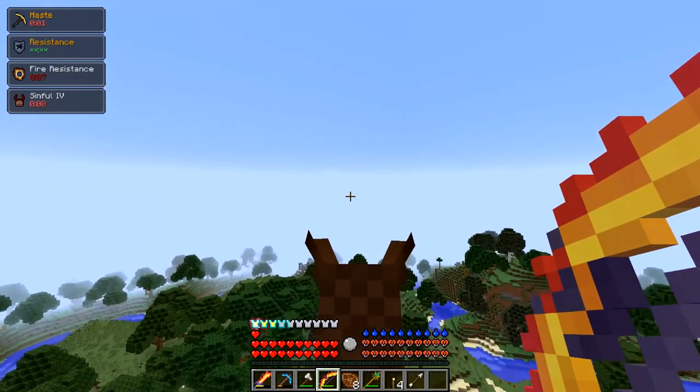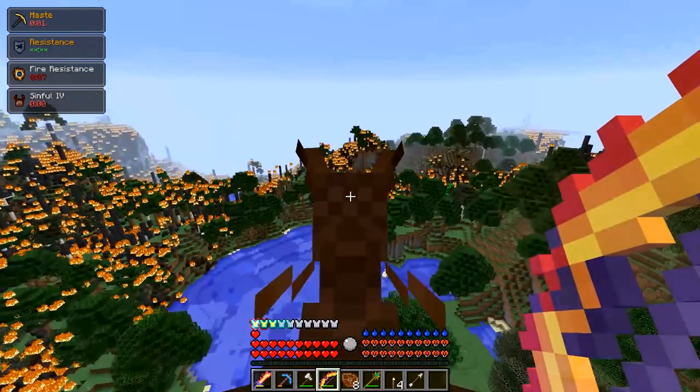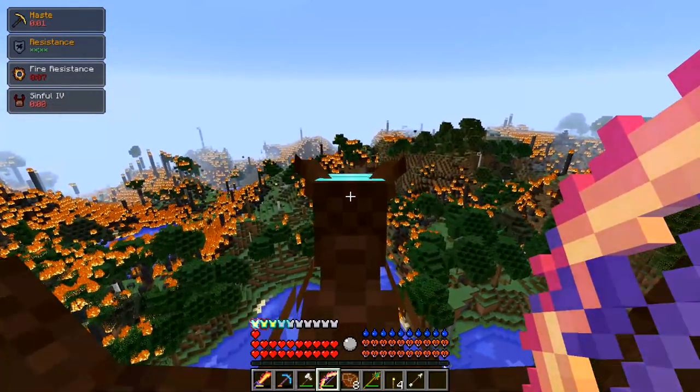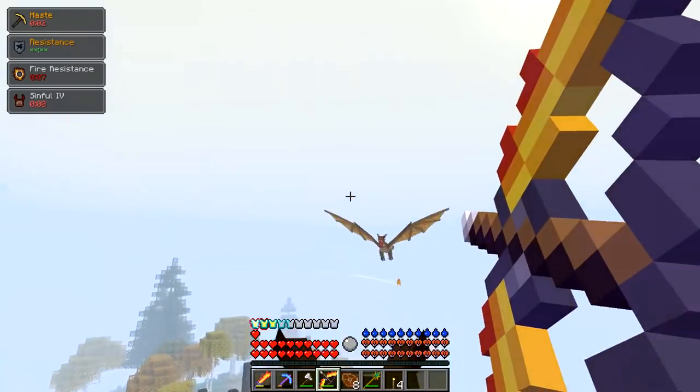Look — you can see the dragon from here, that's insane! We weren't able to do that before. This is what happens when you find a dragon — it's not fun fighting a dragon only because of this reason. I can barely see this dragon.